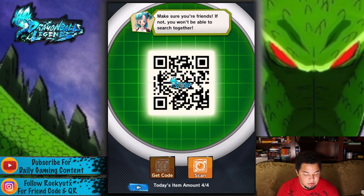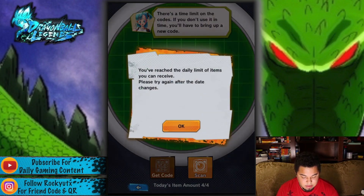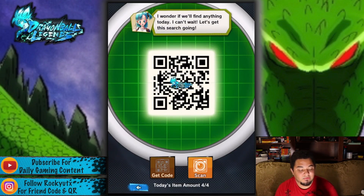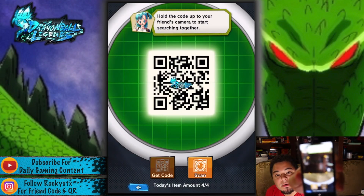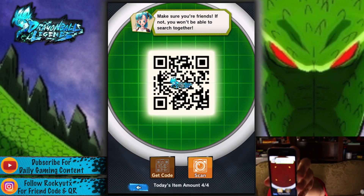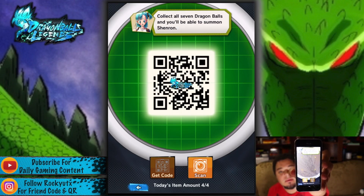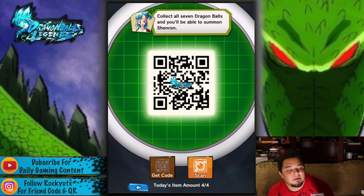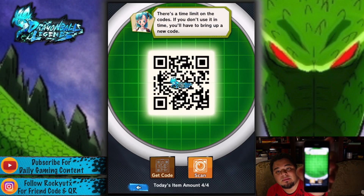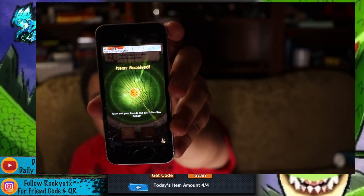I'm going to put the code on screen so you guys can see — you're going to hit scan. You're going to put your phone in scan mode and hit this button. The code you guys are going to see on the screen right now — I'll show you on my phone what it looks like. It looks just like that. You put it up to the screen and as you can see it's scanning now. And that's how you receive that item.